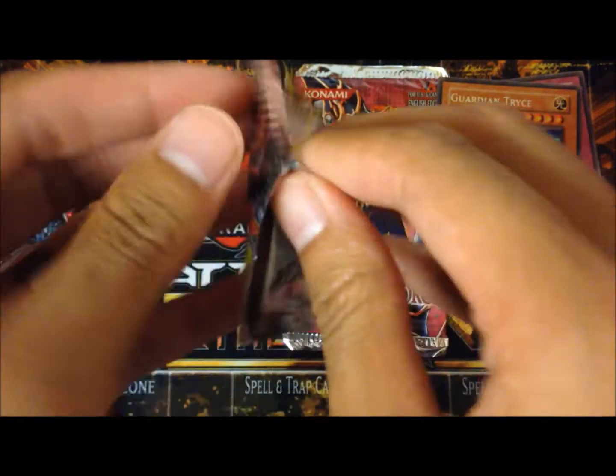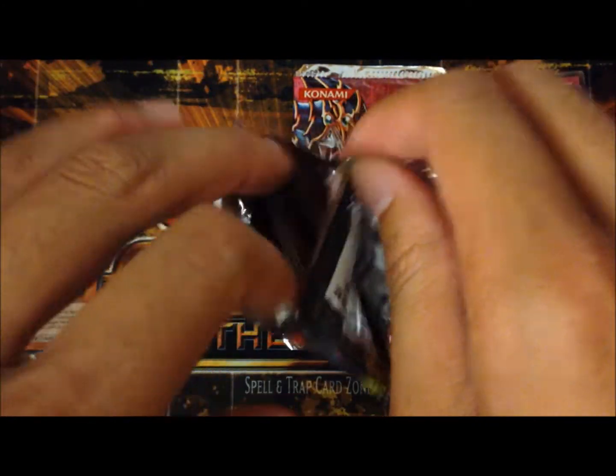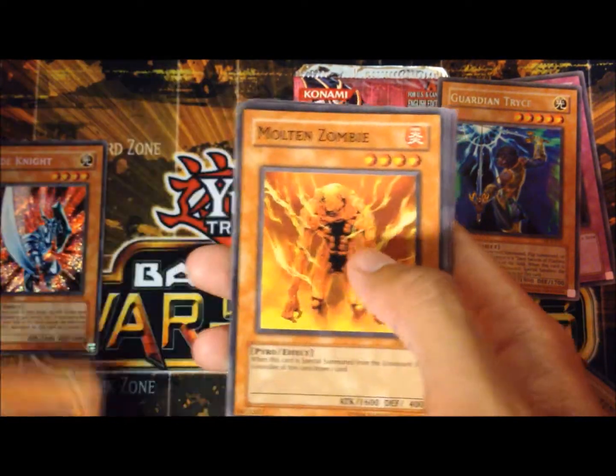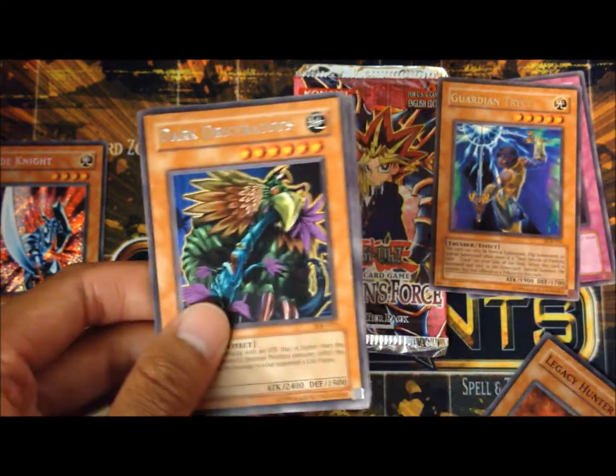Invasion of Chaos — this one's hard to open. Spirit of the Pot of Greed, Molten Zombie, Soul Tiger, Primal Seed, and a Rare Dark Draceratops.